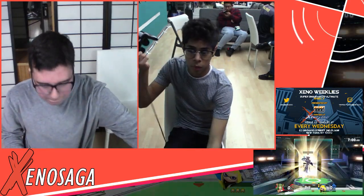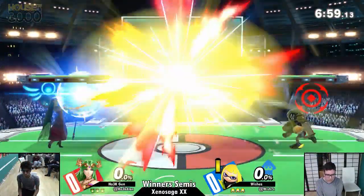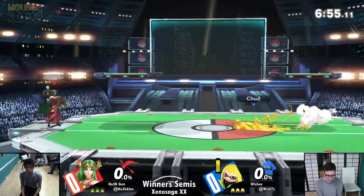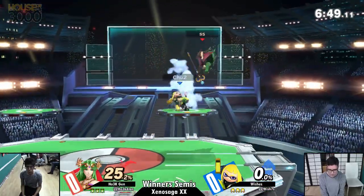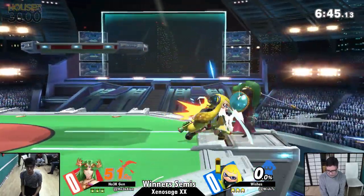Kept pushing to the right because Dill wasn't allowing that. Let's change the pace a bit here. We got Jen fighting off against Wishes — Inkling against Palutena. Jen knows this matchup; he plays against John Numbers a lot. This is gonna be a different style. This is an Inkling — probably a new breed of Inkling though.